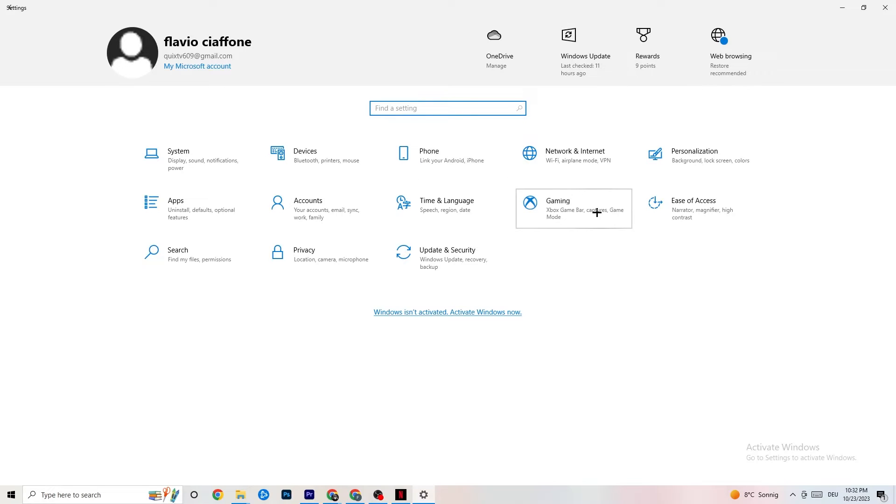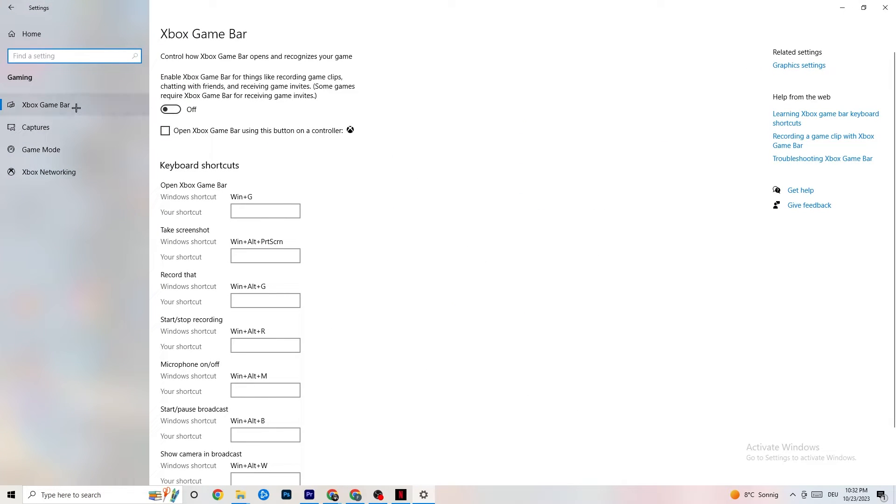Go back to Settings and click on Gaming, then click on Xbox Game Bar. Turn this off. The Xbox Game Bar uses a lot of performance, and especially on lower-end PCs this can lead to crashing or startup issues. Just keep this off.